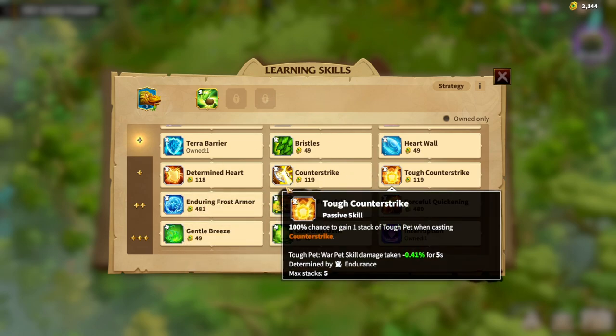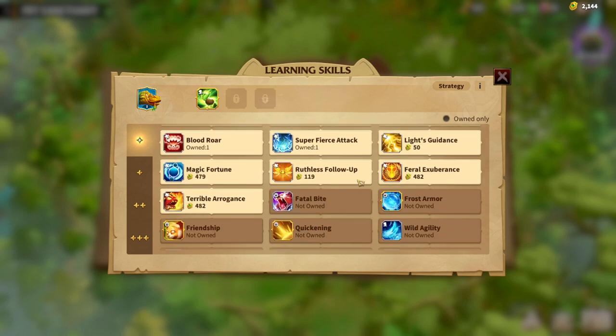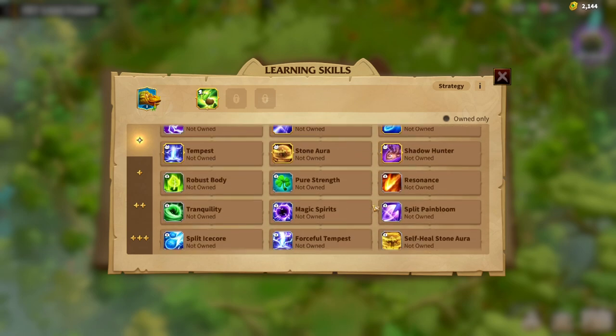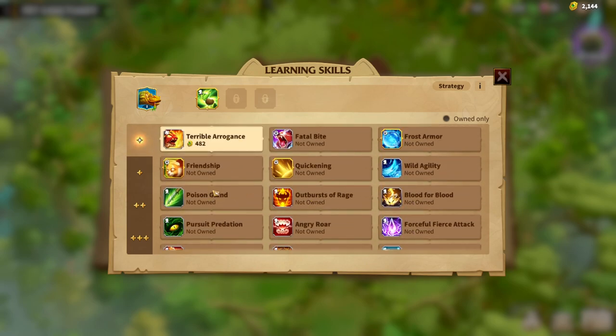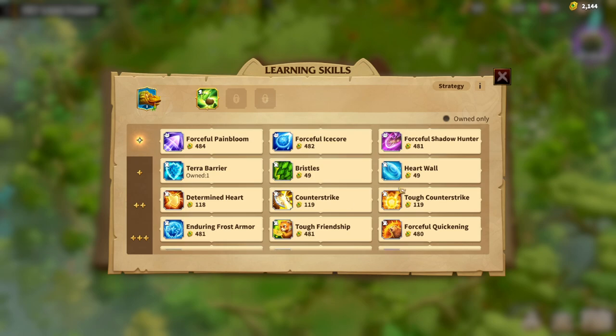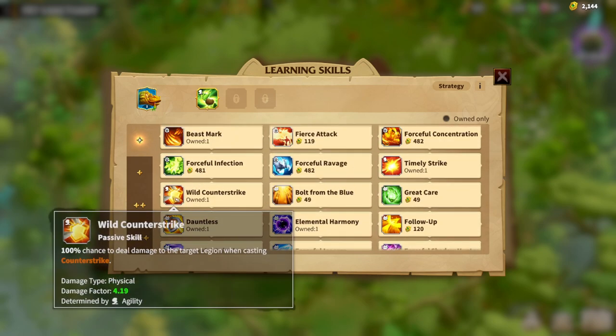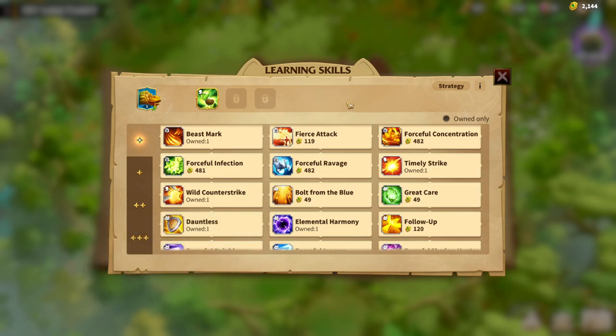After that I'm going to finish the Counter Strike synergy all the way — 100% chance to gain 1 stack of 12 pet when casting Counter Strike, determined by Endurance. And let's finish the Counter Strike synergy: Toth Counter Strike and Wild Counter Strike — 100% chance to deal damage to the target legion when casting Counter Strike, determined by Agility. That second synergy is really, really important especially for the Infantry build of Venomous Lizard.